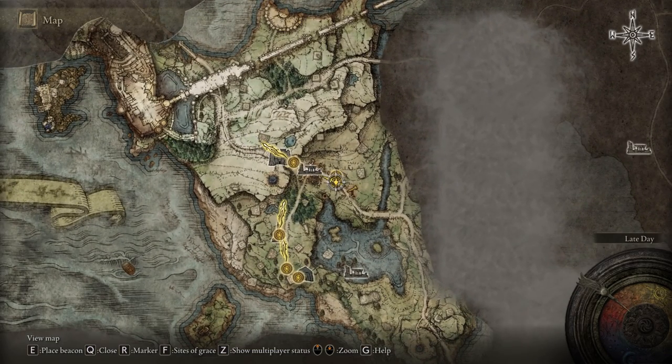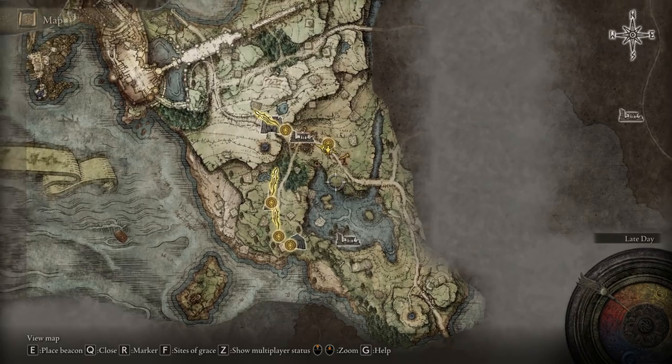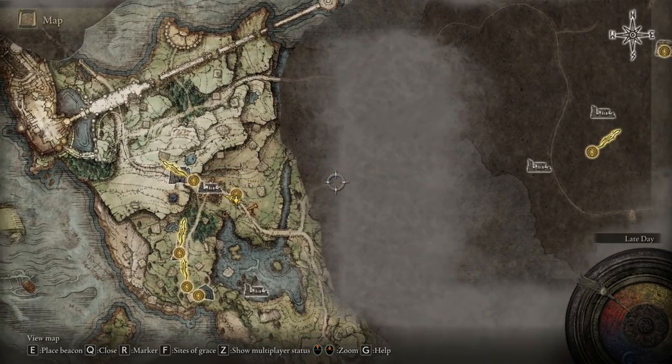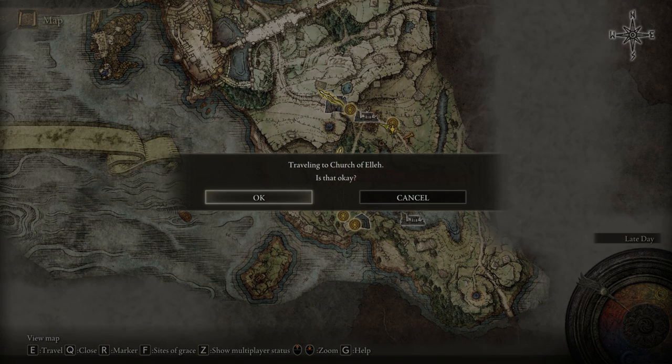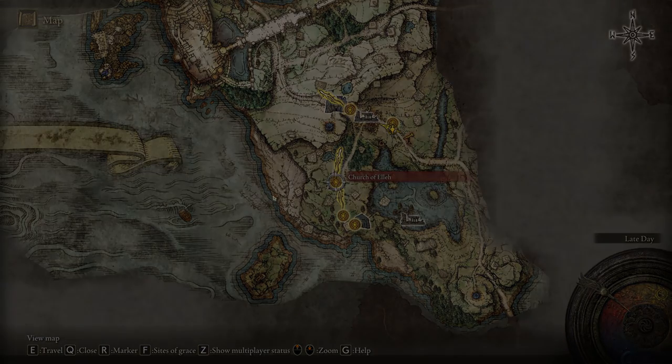I also have pretty weird movement keybinds, which are Q, W, E, and S. Most of you are probably playing with W, A, S, D — and these are actually also the keybinds you can use to navigate north, east, south, and west on the map. And of course, if you hold your pin on a certain location, you can press the corresponding keybind in the bottom left to, for example, quick travel.